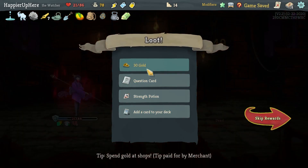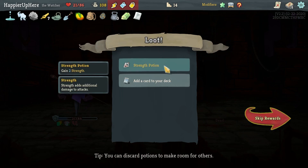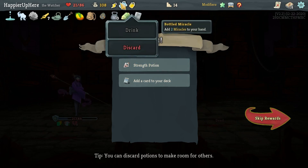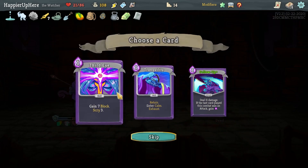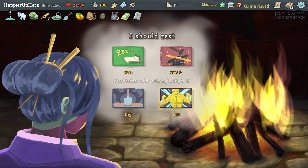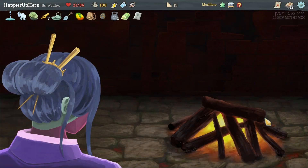That question card — future card rewards have one additional card to choose from — as well as a Strength Potion, which is tempting. Between the Energy Potion and the Bottled Miracle, I'll get rid of the Bottled Miracle and take the Strength Potion. Let's take Third Eye — I'm really worried about the upcoming boss fight.